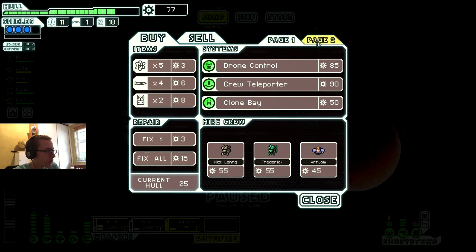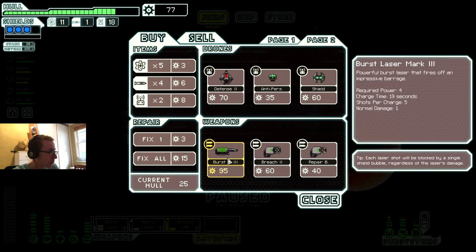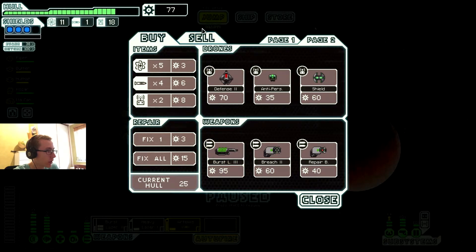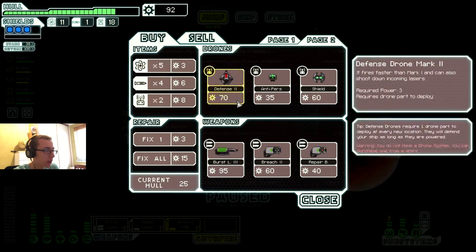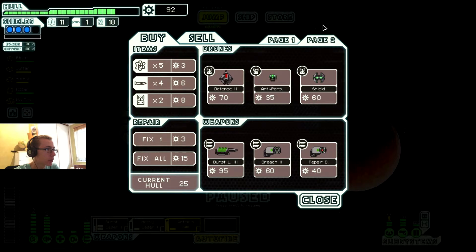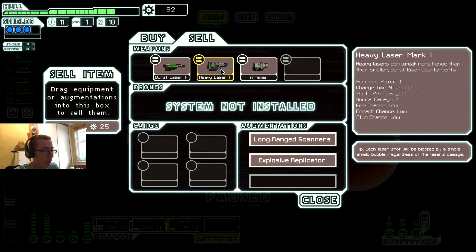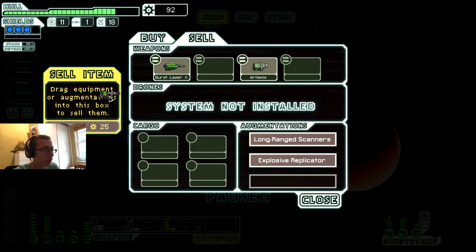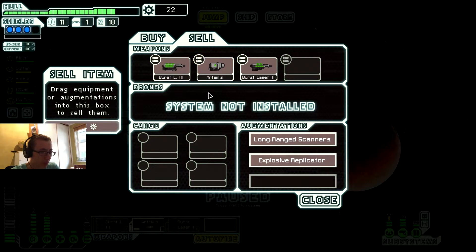Alright, 30% faster recharge — is that it? Damn it, alright, that's fine. Burst laser 3. Oh hell yes! 95 scrap — let's do it, I'm buying that weapon. Holy crap. We need a lot of power though — we need four to power it, which is all our power.